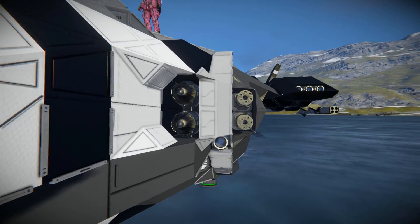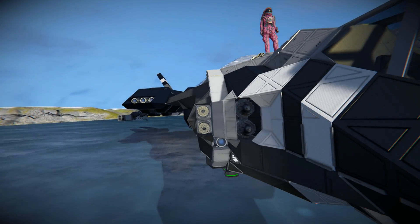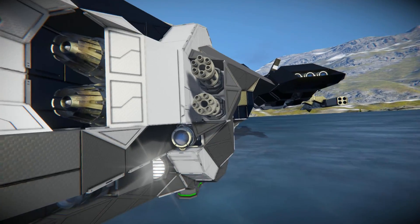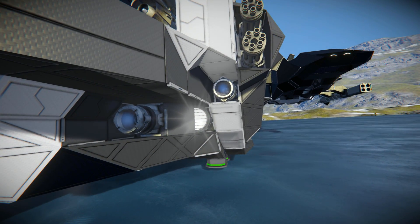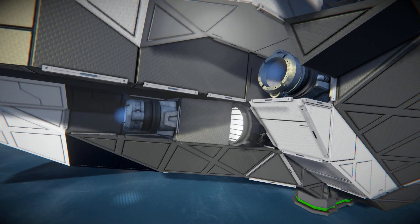To the right of these atmospheric thrusters, we've got two Gatling guns, and that is the same on both sides. Slightly below them, we've got some ion thrusters and a little spotlight that's been hidden away there behind a half-sloped block.